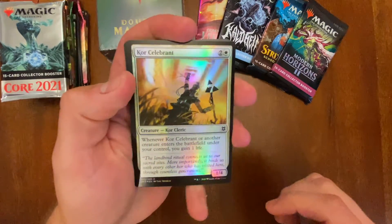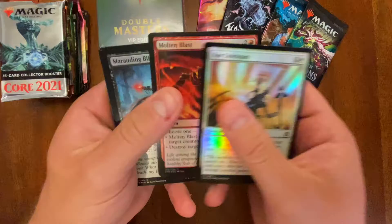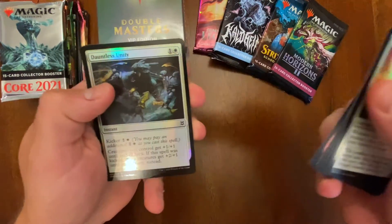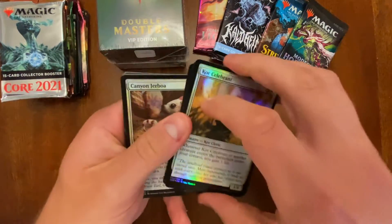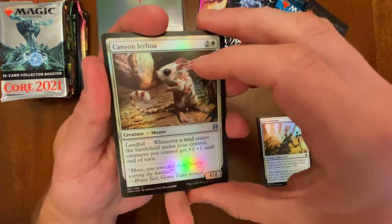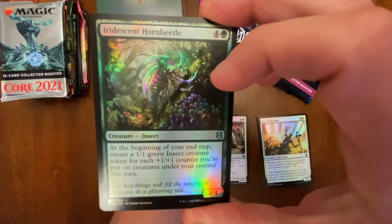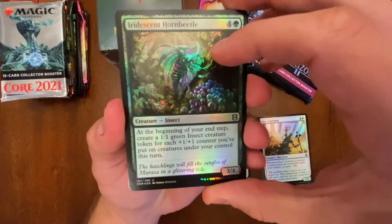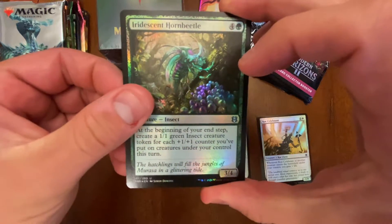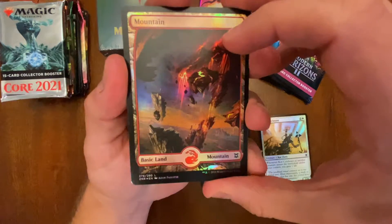Can we pull Agadim's Awakening? Can we pull Scourge of the Sky Caves? Can we pull a Pathway? Can we pull an Expedition? That would be so sweet, man. This is probably the most collector box I've opened aside from Modern Horizons 2. I started this channel opening some Zendikar Rising collector boxes, actually did some giveaways early on with a few of the Expeditions.